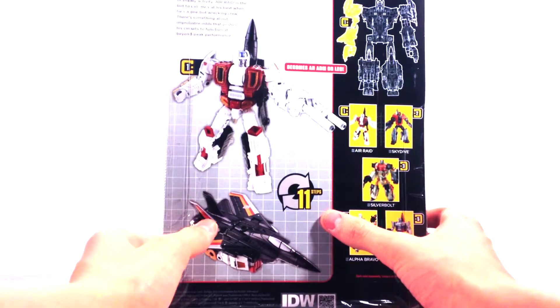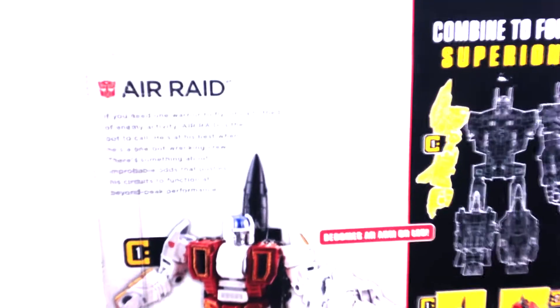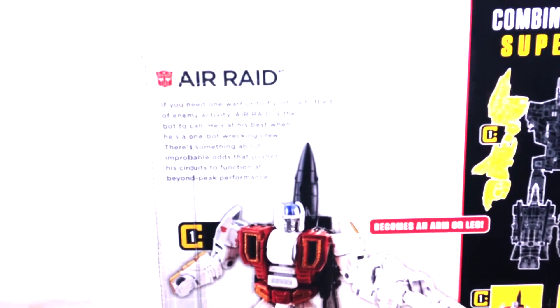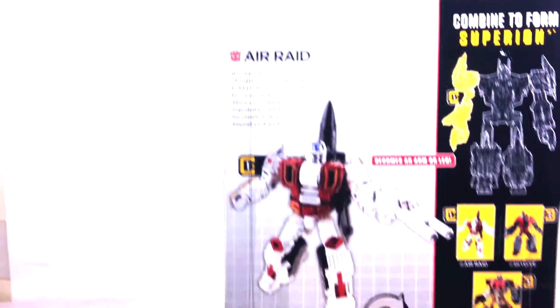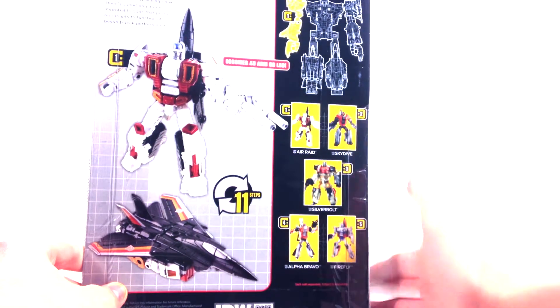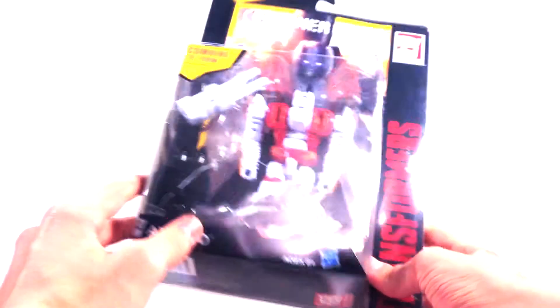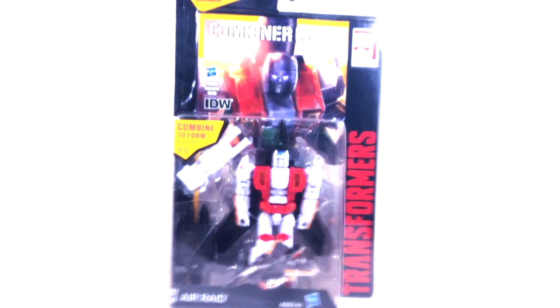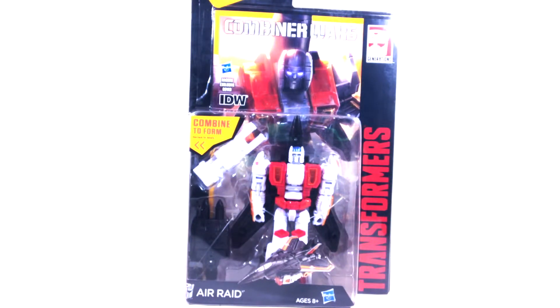11 steps. You got a good shot of his robot mode and his vehicle mode. He's got a long bio, so if you'd like to read it, you can pause it. You can see the gridwork of Superion here, and they replaced Dragstrip with Air Raid, obviously. On this side, nothing. On the bottom, you got the authentic stamp, so this guy is not a knockoff. I believe that's about it for the box, so without further ado, let's review this guy out of the box.